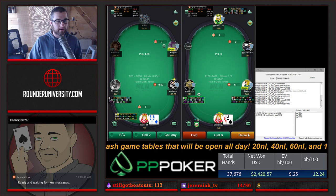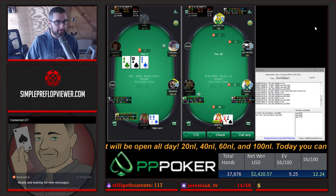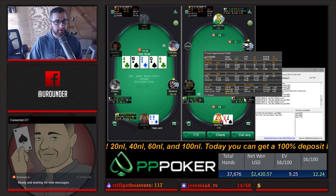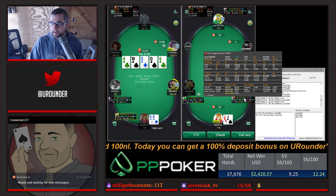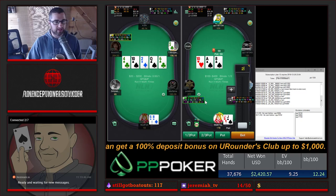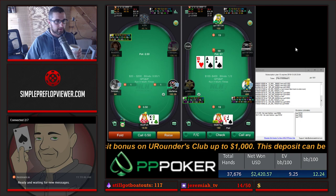I've got a PP Poker HUD set up that I like here. We've got an under-the-gun raise. The strategy: we'll three-bet plus one - this guy will fold. He's pretty standard reg. Not many of those on the site. I have a lot of hands with this player and we can see he's got some exploitable tendencies. His fold to three-bet overall is 76%, which is probably a little high overall.